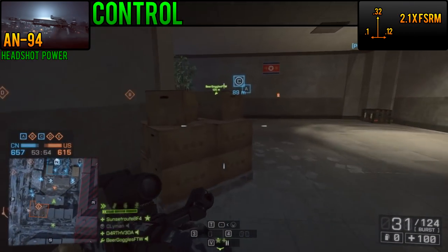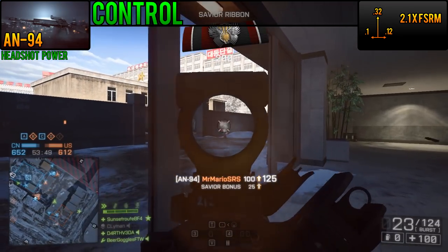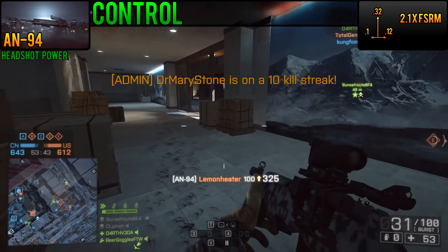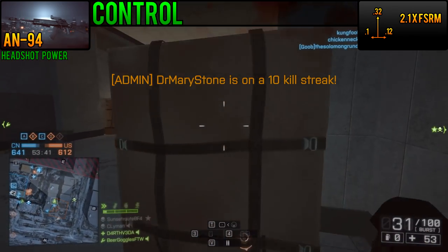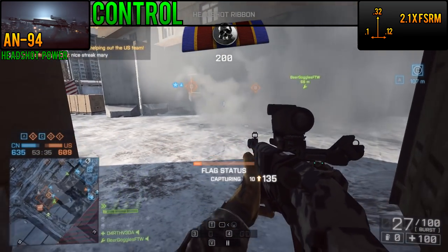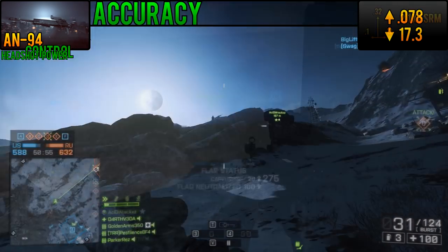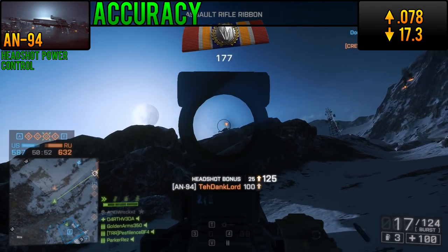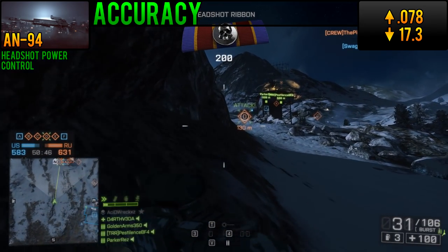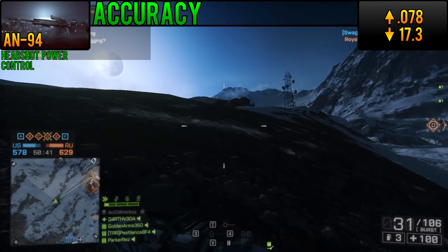For me, it's an extra perk. The AN-94 has the second-least combined recoil among the Assault Rifles at .32 degrees up, .1 left, and .12 right. This puts it just behind the SAR-21 in terms of recoil, even though the first-shot recoil multiplier of the AN-94 is quite a bit more hefty at 2.1 times. Even in fully automatic mode, the AN-94 is one of the easiest Assault Rifles in the game to maintain on target. Its spread increase per shot is only .078 degrees, and its spread decrease per second is 17.3 degrees, meaning it doesn't balloon quickly and can quickly reset between measured bursts.